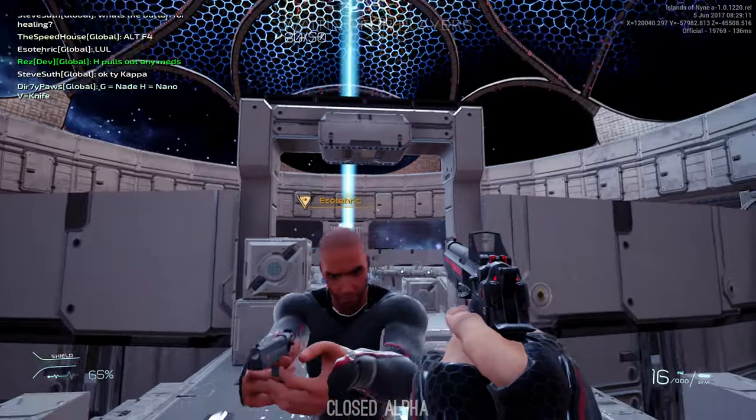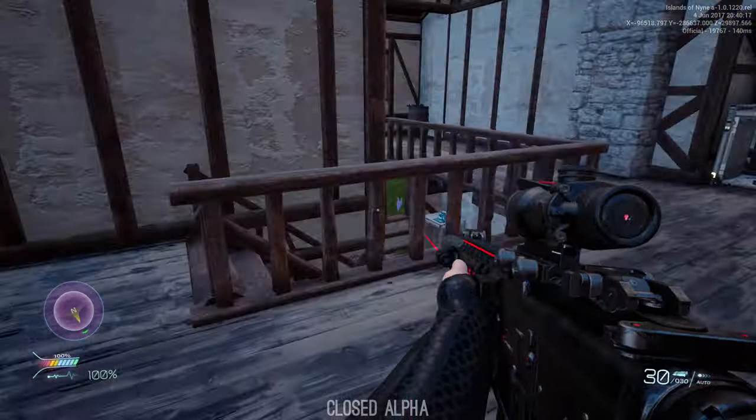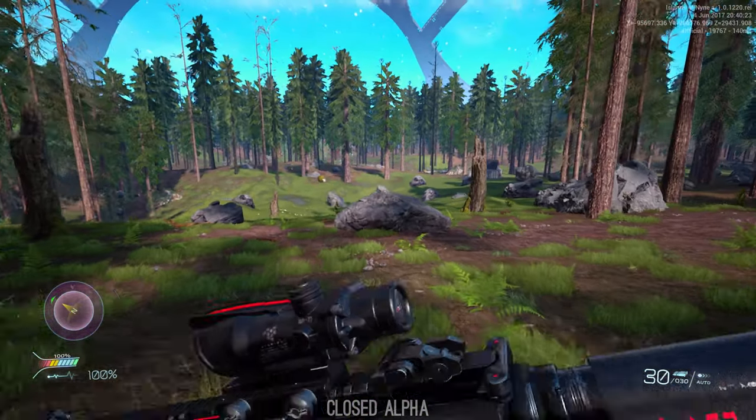Starting off in the lobby while waiting for a match to start, we had the gun game to keep us company. Getting two kills in the lobby's gun game would unlock the next weapon — the same as any other gun game, but it's a good way to get a feel for weapons before you enter a match.